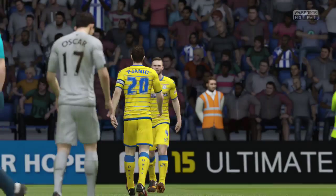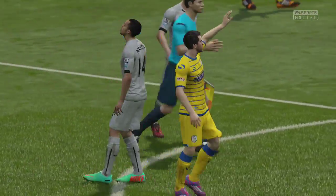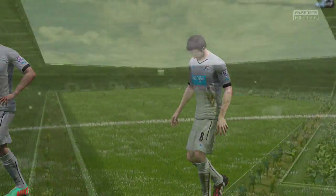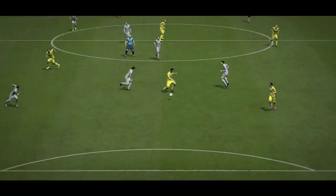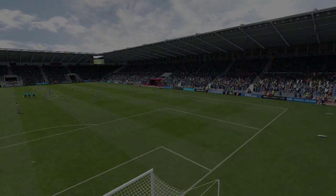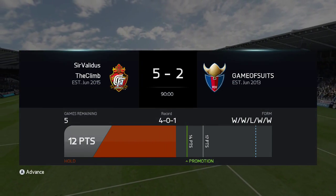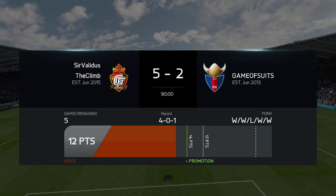That is the end of the game, a big 5-2 victory to start the episode on the march to the title of division seven - exactly what we needed. We get 539 coins, which isn't too bad. Now we need 5 points from 5 games to win the title, so should be easy enough. Hopefully we can do it with two wins from two in this episode.